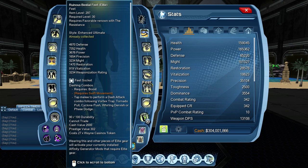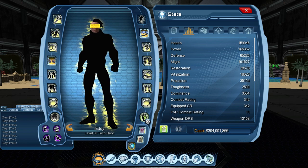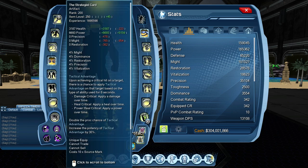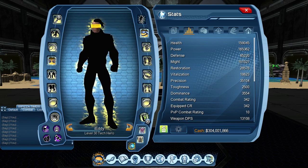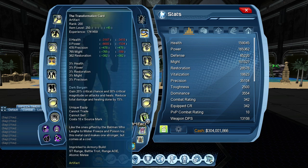Dashing Combo is your super base gear mod, so if you're not super speed, don't worry — you can use Explosive Block or Deadly Block. I'll be telling you a different kind of loadout for if you're not super speed. For artifacts, we're using the typical four: Transformation Card, Strategist Card, and Solar Amplifier with Grimorium for the range and melee loadouts. Transformation Card gives you 20% critical chance and 30% critical magnitude on attacks, and also gives you 3% might and precision.